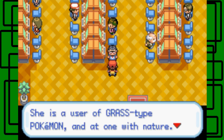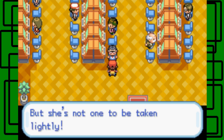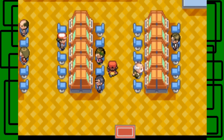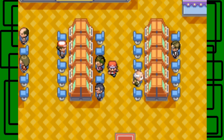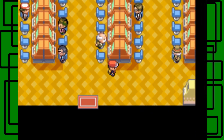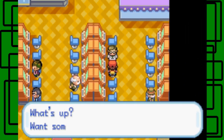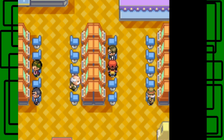Celadon's Gym Leader is Erika. She uses Grass-type Pokémon and is at one with nature. She might appear docile because of her flower arranging, but she's not one to be taken lightly. Another person says games are scary — easy to get hooked. We get 20 more coins from the scientist, giving us 30 total.